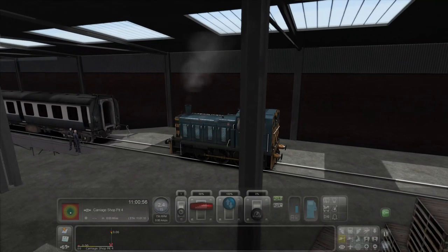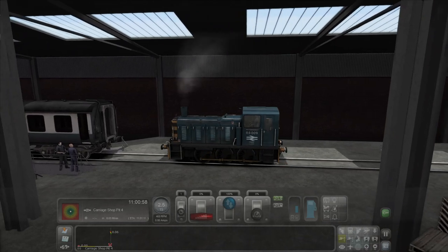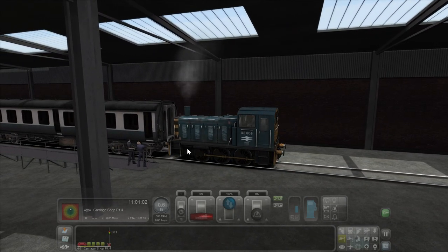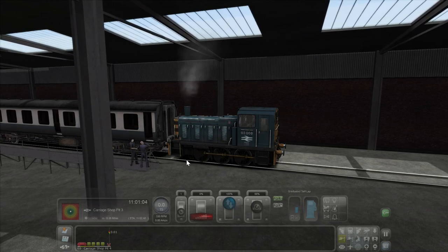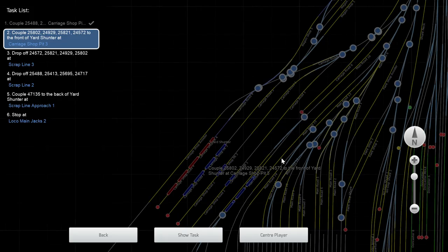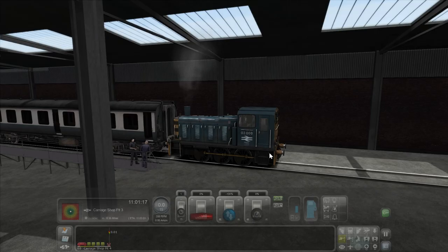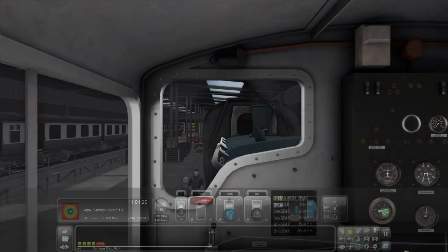I'm just going to quickly couple to these carriages. I have auto coupling on so I don't need to go into the menus. Now I'll stick the reverser in reverse, release the brakes, have a look on the map, change that and off we go.